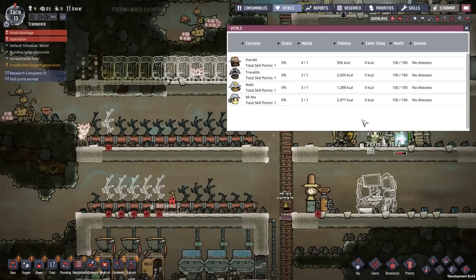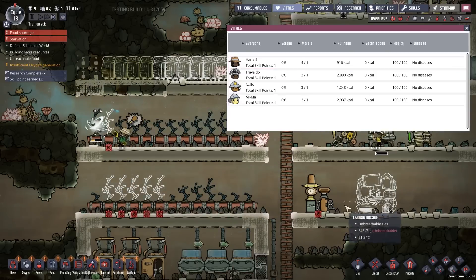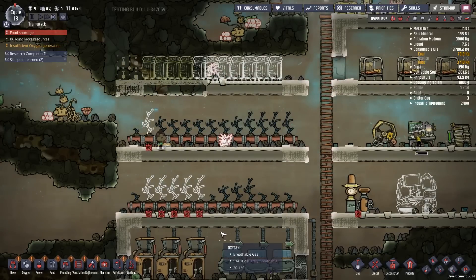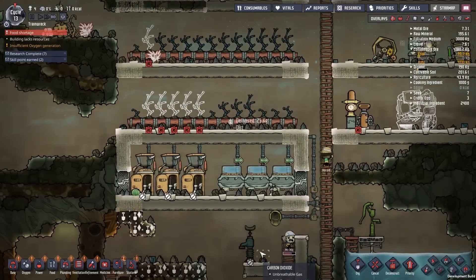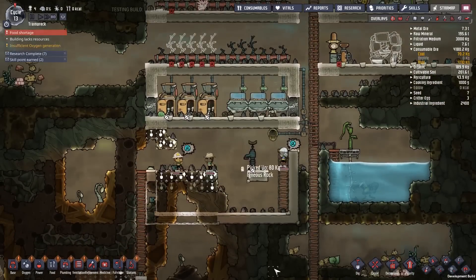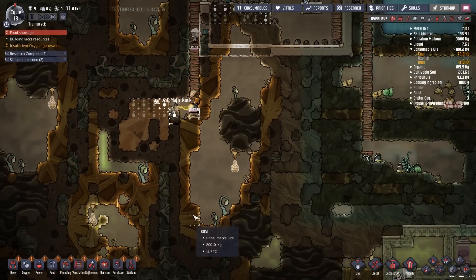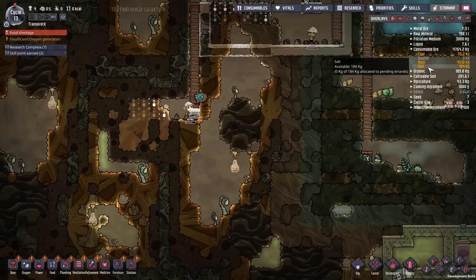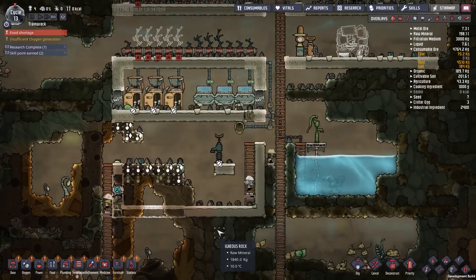Harold — how low are you Harold? Okay, he's still got quite a bit to go. There you go, food right there for you Harold. Once all of these grow we'll be fine — we will be fine. Get that salt. Anyone can dig the salt which is nice. There you go — salt!